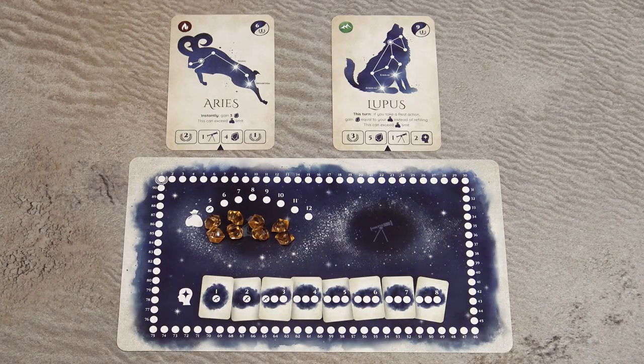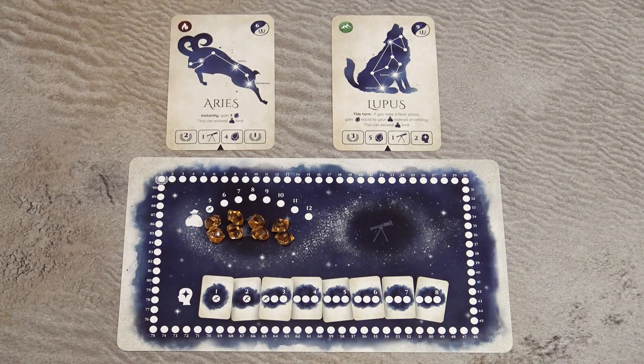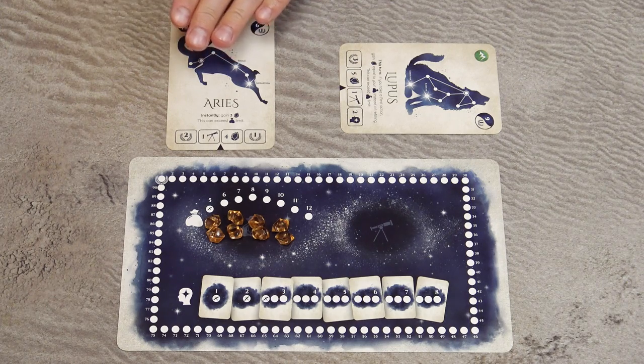At the beginning of your turn you may choose any number of your active constellation cards — active meaning the card is in a vertical position — and use the ability on those cards. Some abilities are instant; others apply over the course of your current turn. After using a card's ability, exhaust it by rotating it 90 degrees to horizontal. You may not use that ability again until you reactivate the card during your rest action. This phase is optional and you may skip it entirely.